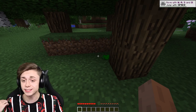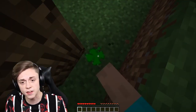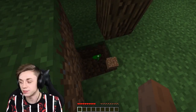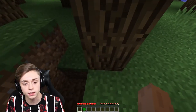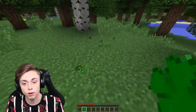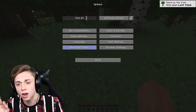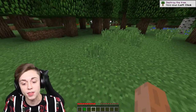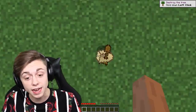I broke a grass block and there is the item — here is the exact mod I was talking about. You right-click it to pick it up. Four-leaf clover is the item we're looking for. I believe somewhere in the options I can turn on auto pickup, which I might do. It might get a little annoying right-clicking to pick up every item.